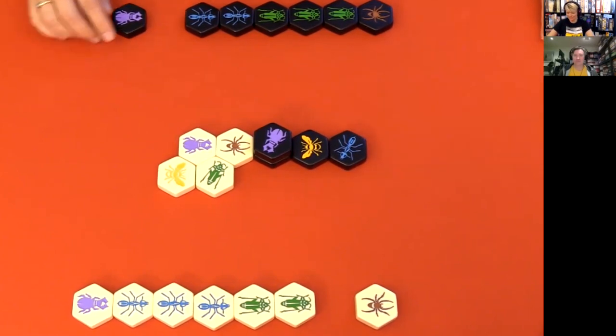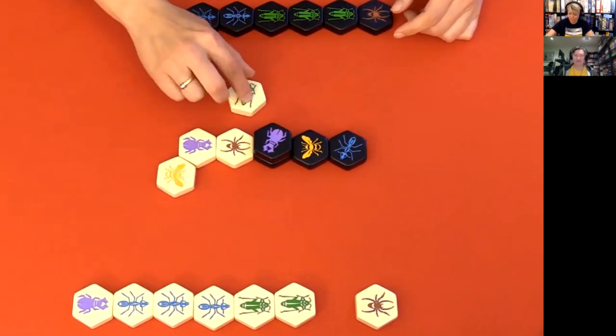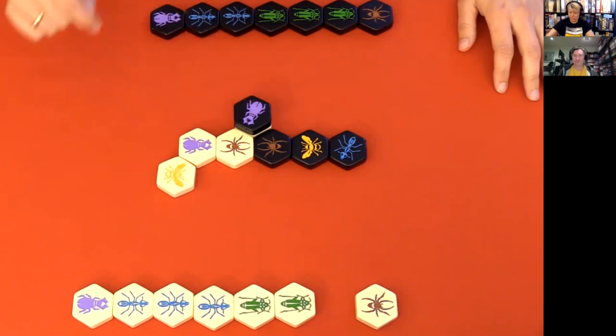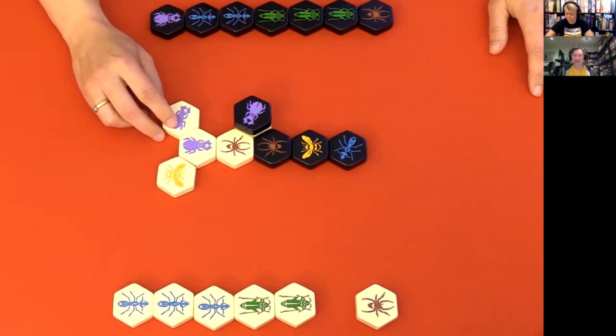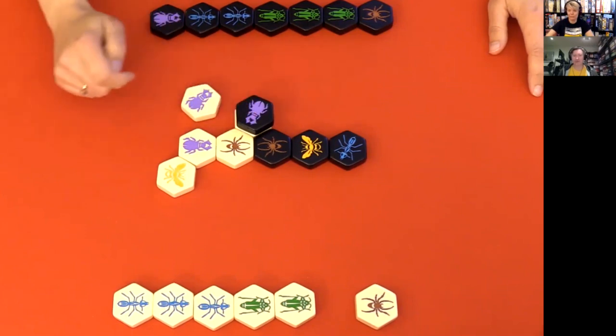A little ant is coming into the game. I'll jump my Grasshopper. I will sit on him. I will put my other beetle next to my beetle, that beetle one. I don't know, the first position. No, you can't. This is black. Oh, sorry. Yeah, you've caught.